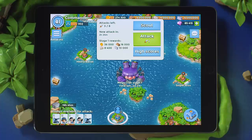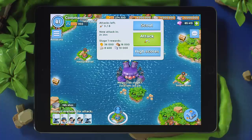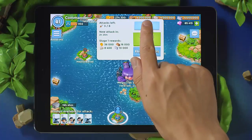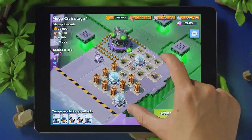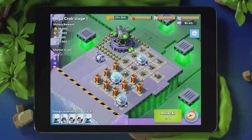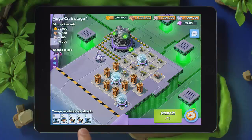Before showing Dr. T who runs the archipelago, scout his megabase to see what you're up against. The Megacrab base layout gets pretty crazy the higher you go. Reinforce your strategically chosen troops, and boost statues for a greater chance at victory.